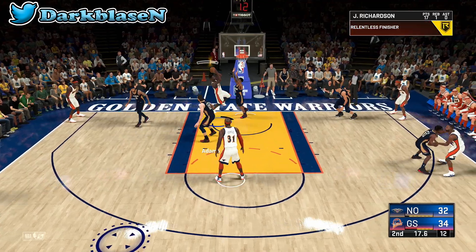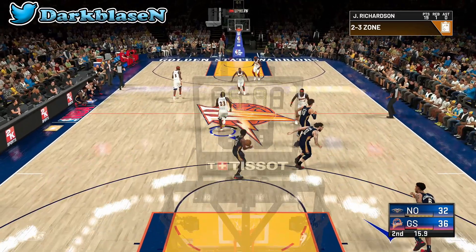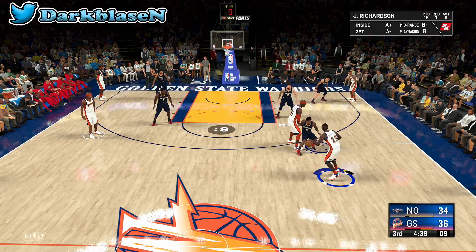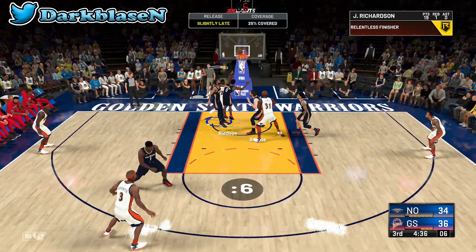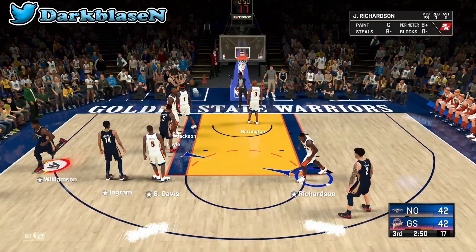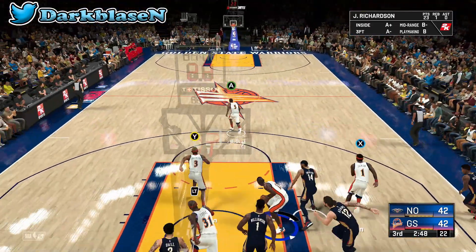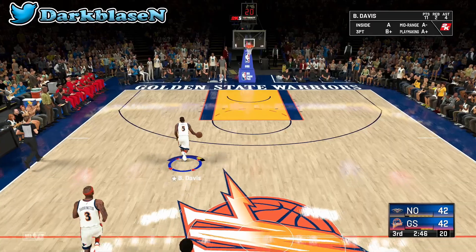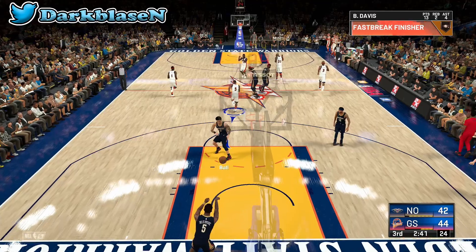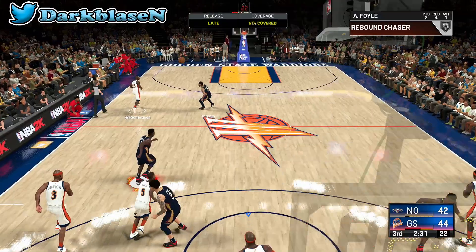Baron Davis has contact finisher, fancy footwork, and most of his finishing badges are gold. His three-ball is 76 but he's got gold range extender, which makes him overpowered. He can play defense too — Baron Davis is a stud. Jason Richardson also gets contact dunk animations and has hall of fame contact finisher and fancy footwork.